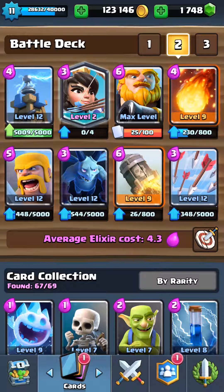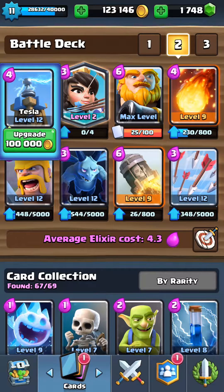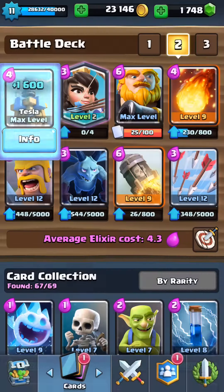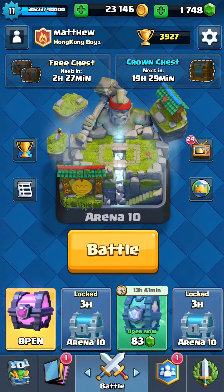What's up guys, my name is Matthew and today I'm gonna max out my Tesla, and we'll also be playing a game with a max Royal Giant. Let's upgrade it — now we have a level 13 common card at max level. Before we start, I'll show how much damage a Royal Giant can do: it can do 231, and that's a lot. Let's start.